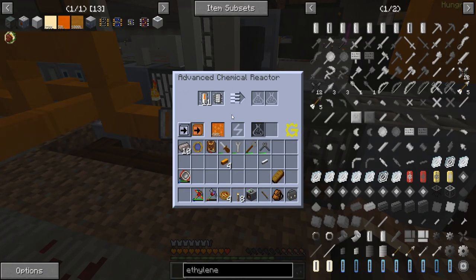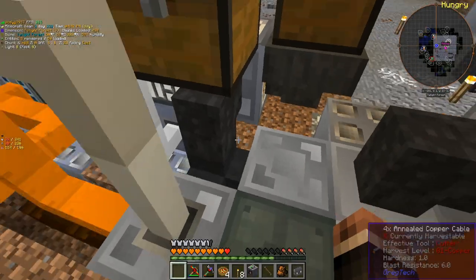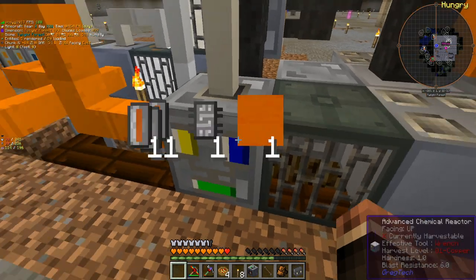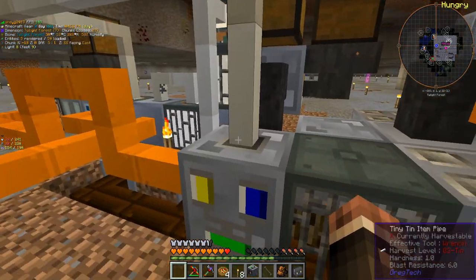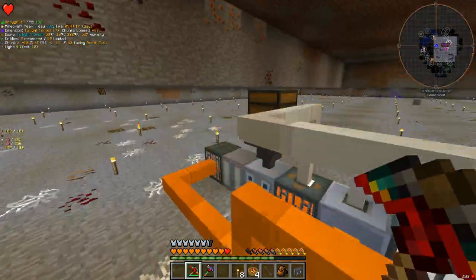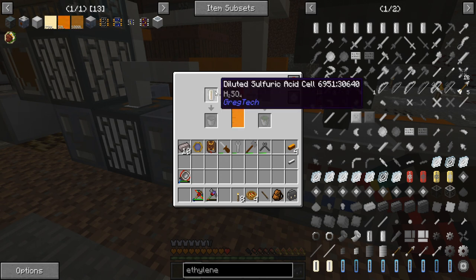I figured it out — for some reason I unintentionally messed up my battery buffer, so it was facing the wrong direction. That one's on me. However, we're going to get our first thing of polyethylene, and I need to figure out how to store this as well as handle the reprocessing. And there we go — it is done, and it looks like the cell auto-exported into here.